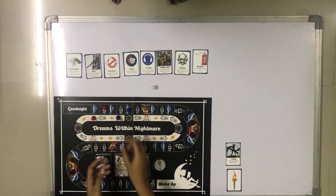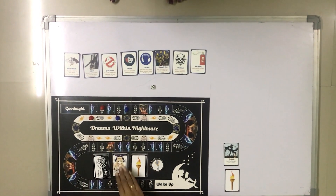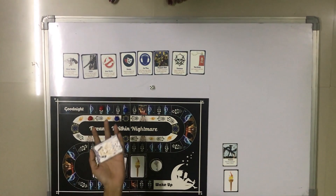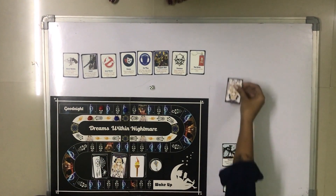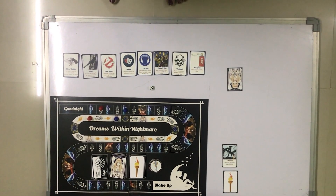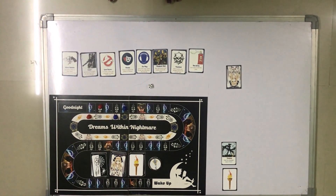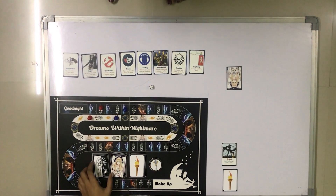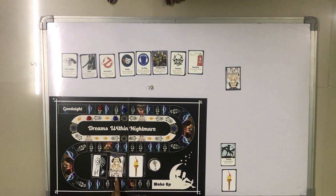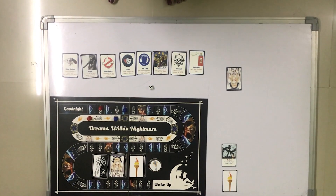In the dream, the blue player has landed on an angel card, so let's pick up an angel card. Each player can only carry 1 angel card. An angel card can only be used in 2 scenarios: to escape from nightmare or darkness using a portal, or if the other player lands on the same square as you in a nightmare, the other player cannot kill you — but the angel card will be submitted.